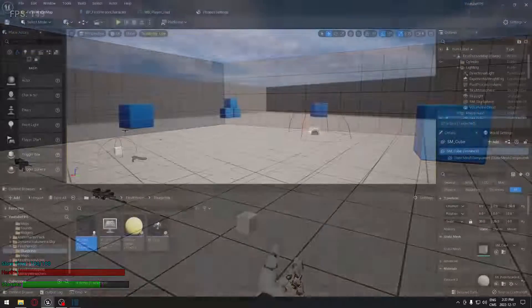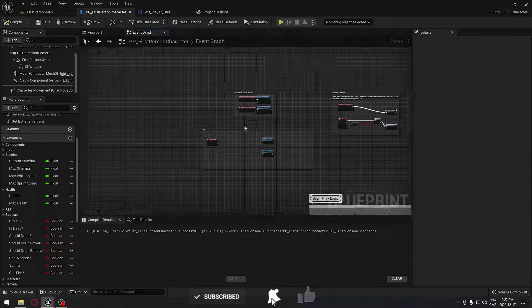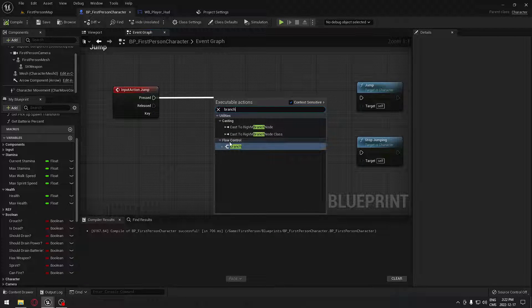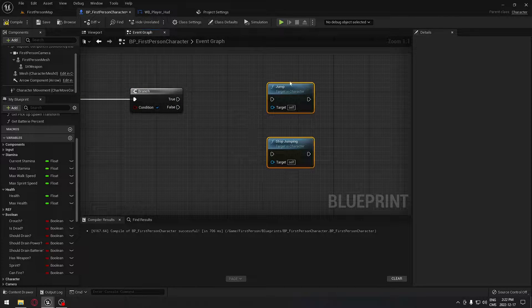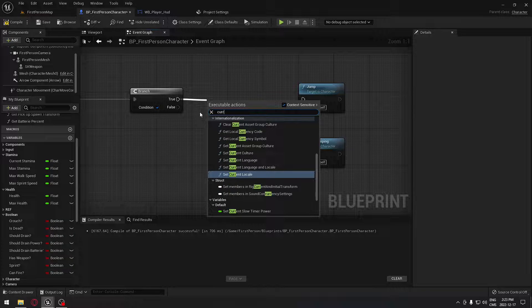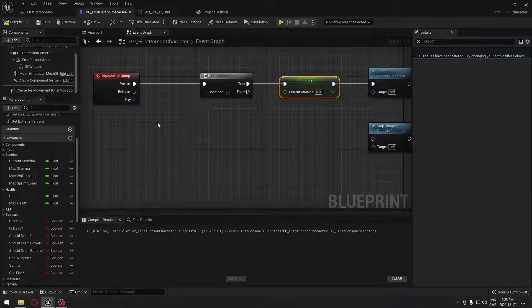So the first thing we have to do is go to our first person character and find the jump input. Make some space, so when we press jump we're gonna go to a branch, and that branch will be set to true or false depending on what we want to do. In our case we want to jump and take stamina at the same time, so we're gonna search for our current stamina.